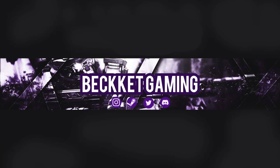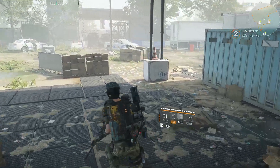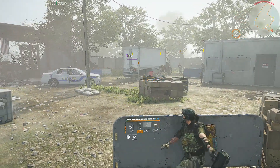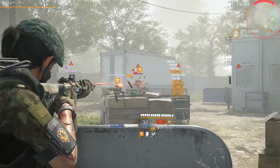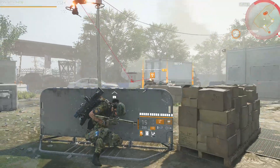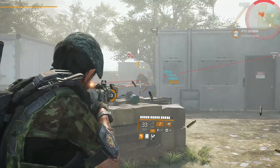Hello everyone, my name is Beckett and welcome back to the channel. Today in Division 2 we're going to be checking out Cassie's goods — everything restocked. If you do not know how to find Cassie, you have to locate the snitch first. I'll leave a link up top, or you can wait till the end of this video. Before we get started, if you enjoy the content hit subscribe and smash that like button — it really helps a small but growing channel.